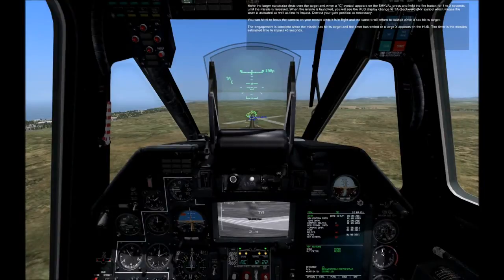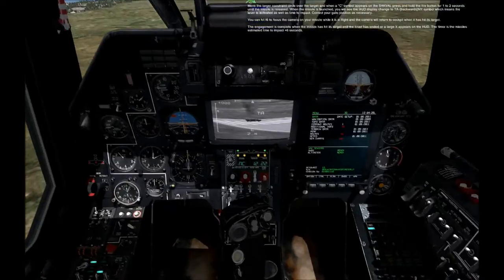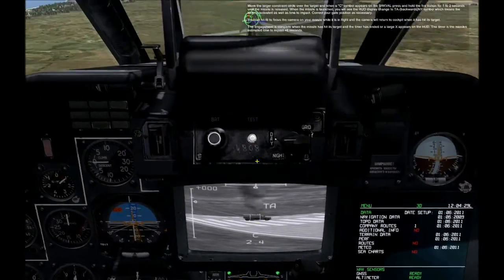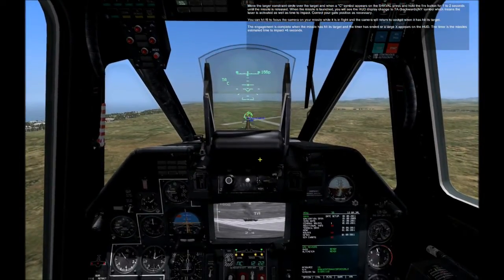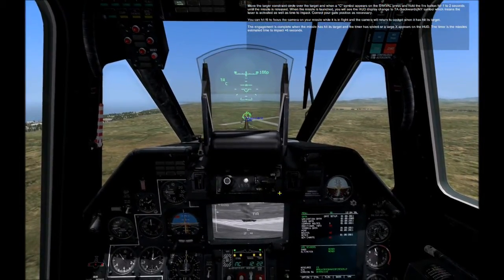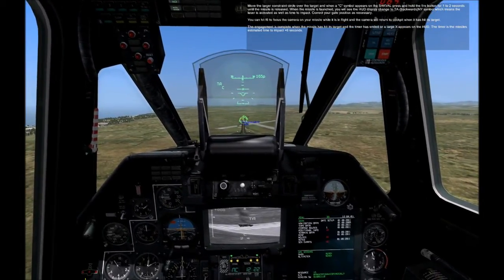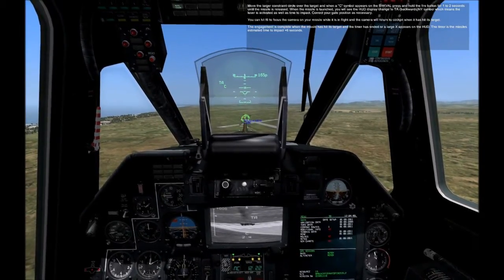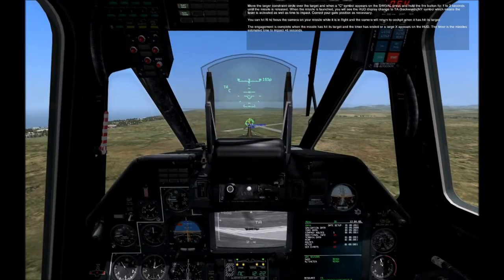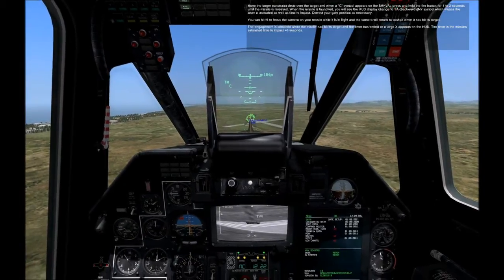Move the larger constraint circle over the target and when a C symbol appears on the SHVAL, press and hold the fire button for one to two seconds until the missile is released. When the missile is launched, you will see the HUD display change to a TA, backwards N, Y symbol, which means the laser is activated as well as time to impact. Correct your gate position as necessary. You can hit F6 to focus the camera on your missile while it is in flight and the camera will return to the cockpit when it has hit its target. The engagement is complete when the missile has hit its target and the timer has ended or a large X appears on the HUD. The timer is the missile's estimated time to impact, plus six seconds.